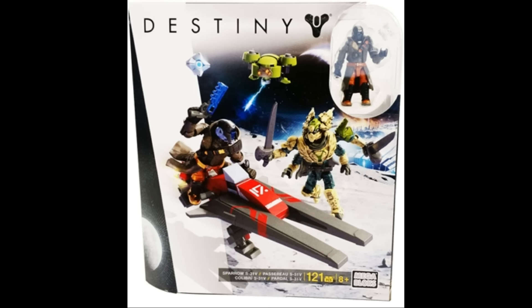What's up guys, it's on Malik back here and today we got two new set images from the new Destiny line from Mega Bloks. The two set images we have here are two sparrows. These sets are pretty much identical except for the fact that you get a Hunter in one set and a Warlock in the other.